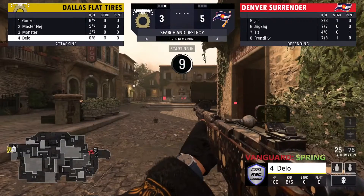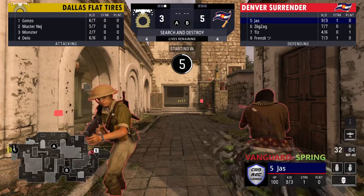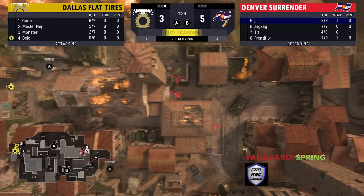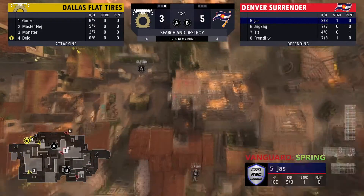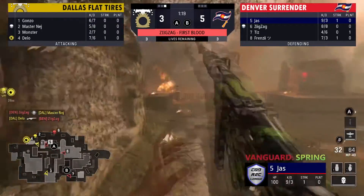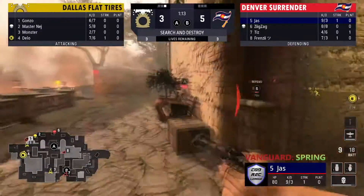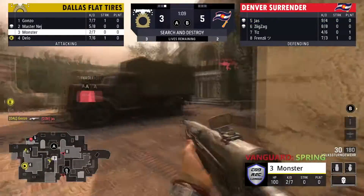It'll be interesting to see now what Dallas wants to do here — do they play it slow or do they quick hit towards A or B? They might try to switch it up a little bit. I think Denver is just going to play this aggressive — yep, they're playing right through the middle of the map, rushing right at them. Dallas trying to play for a pick but Denver's not going to let that happen. It's a one-for-one trade but Jazz is all the way in the back, gets the timing on Delo but doesn't get the kill, gets pushed out and taken down by Gonzo.